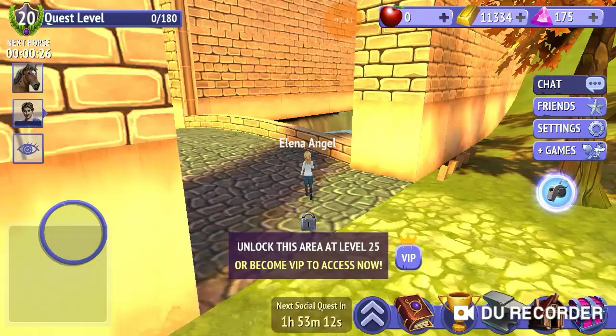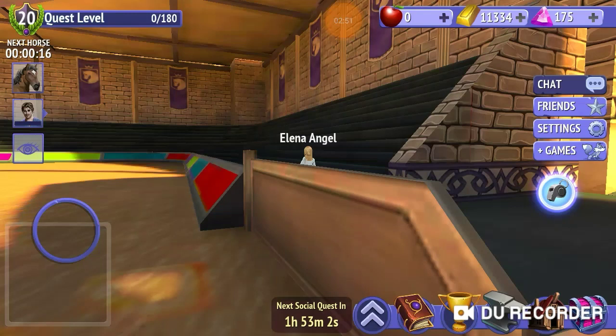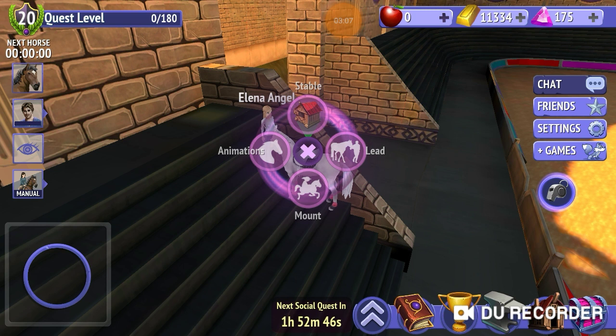The only place that you can mount your horse — you have to go in the arena and go to the right, right here on these stairs. Then just wait for your horse to come up onto them and then you can mount. I don't know why it only works here but it just does.